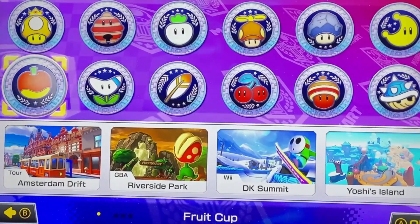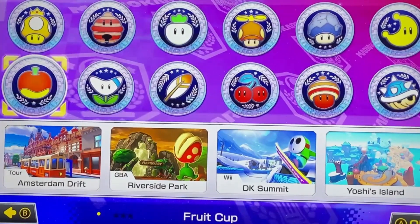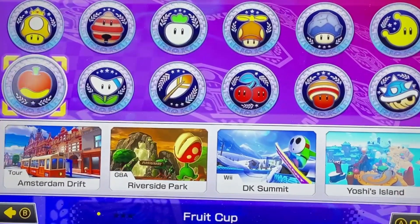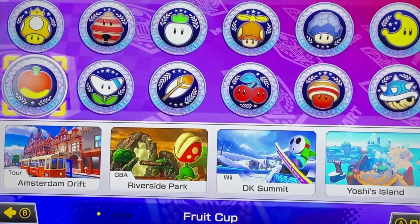Wave 4's first cup is the Fruit Cup. First track is Tour Amsterdam Drift. Second is GBA Riverside Park. Third is Wii DK Summit, and fourth is a new track, Yoshi's Island.